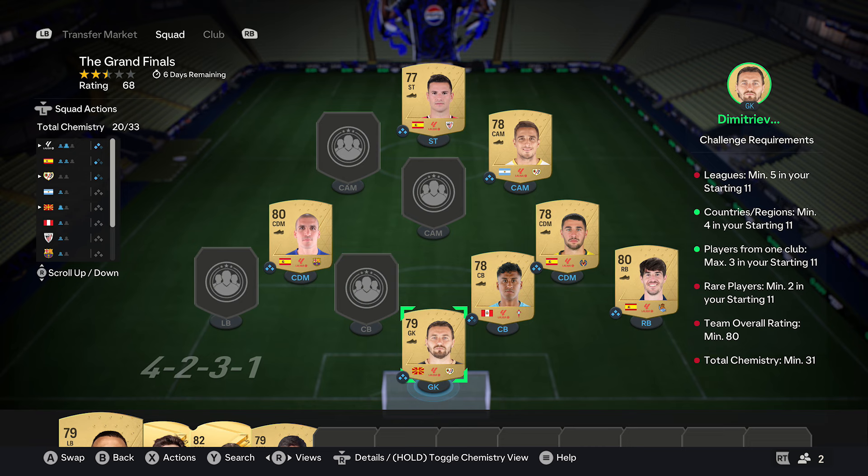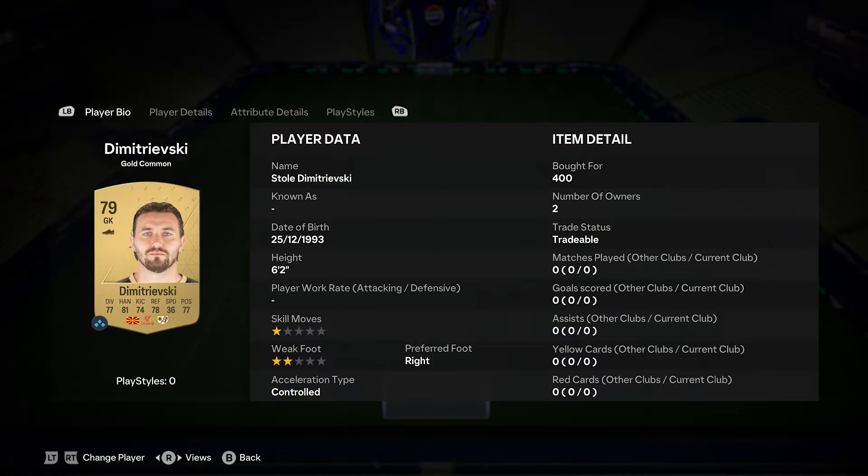So the first thing you would do, you want to pick up seven cards all from the same league. When doing this, four of the cards need to be from the same country. Then for the other three, pick them up from different countries, but make sure two of them cards are from the same club. The goalkeeper just here and also the CAM, they're from the same club. By doing that, that does the first part of the team.